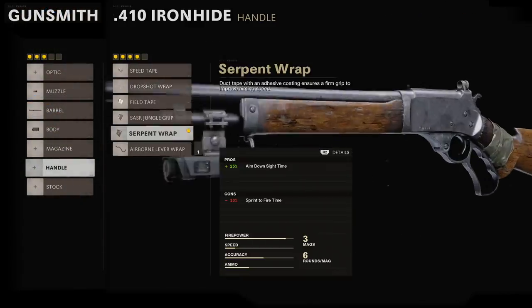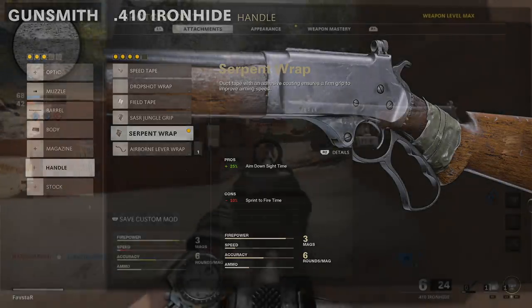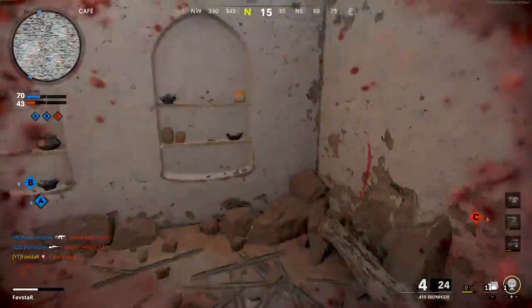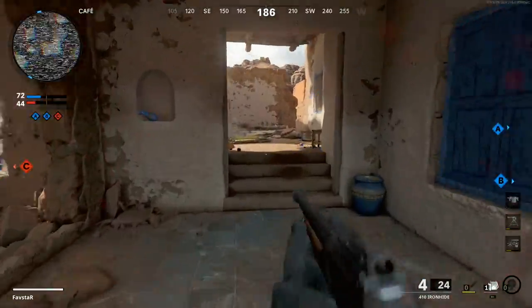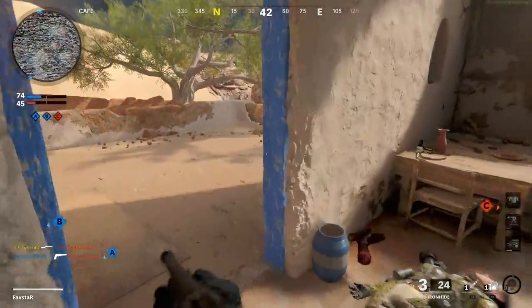Next up, the Serpent Wrap provides a large improvement to our aim-down-sight time while only slightly reducing our sprint-to-fire time. The 25% improvement to our ADS speed provided by the Serpent Wrap will allow us to be even more aggressive and reduce the likelihood that we'll need to rely on hip-fire.